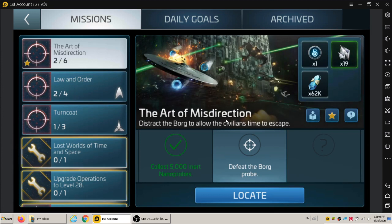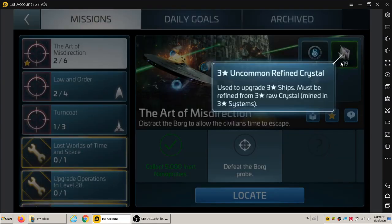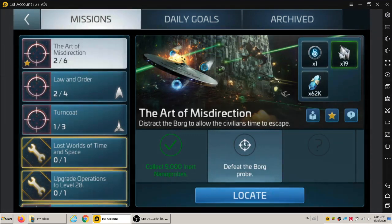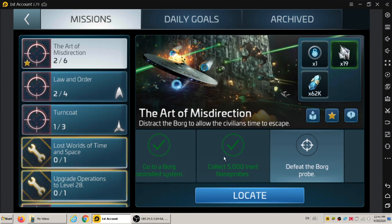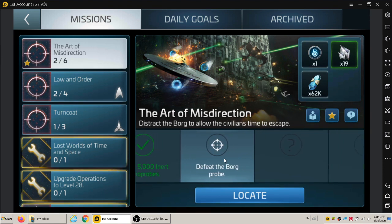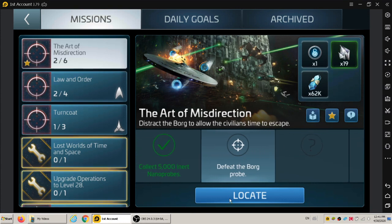That's for this mission here. But the Kamari and my Valk are over 300,000 strength. So these are the rewards for the mission: three star uncommon refined crystal, 19 units, 62,000 in Lithium, and Unlock Path. I've done the first two parts. You go to the Borg system and collect 5,000 inert nano probes. Now you have to defeat the Borg probe, and there are actually six parts to the mission.